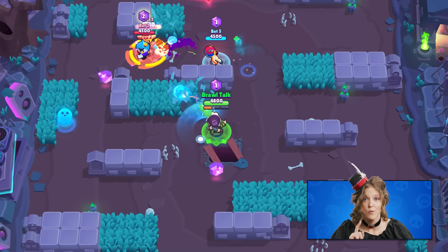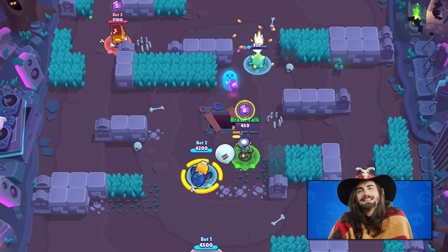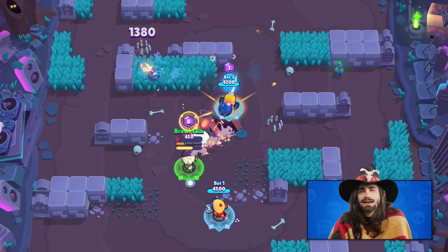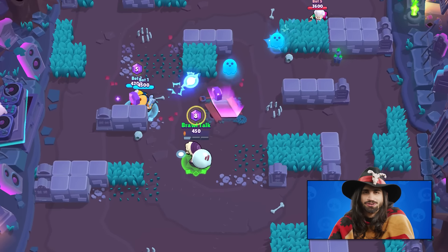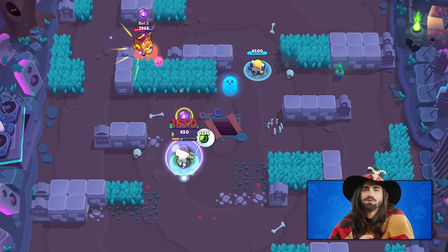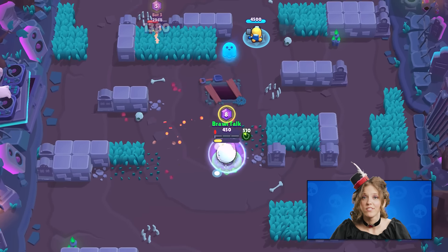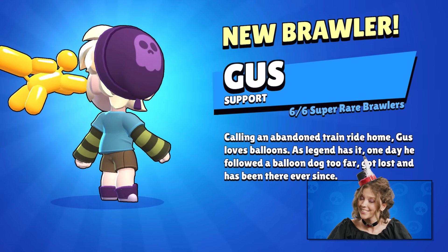If your allies touch this ghost, they will heal. You can drop multiple ghosts on the map. With his Super, he's able to cast a shield on either his allies or himself. To cast it on allies, you should aim and hit your shot. To use it on yourself, just tap the Super button as if you would be auto-aiming. And great news — if you look forward to unlocking him, he will be Super Rare, which is quite easy to find in boxes.